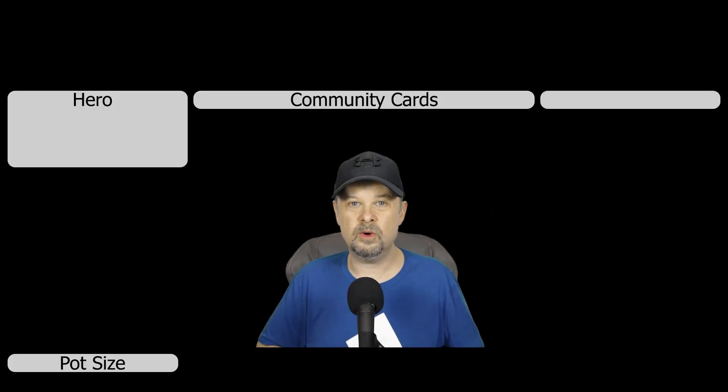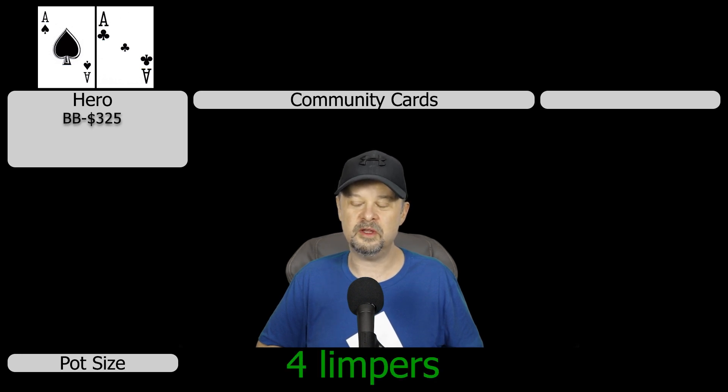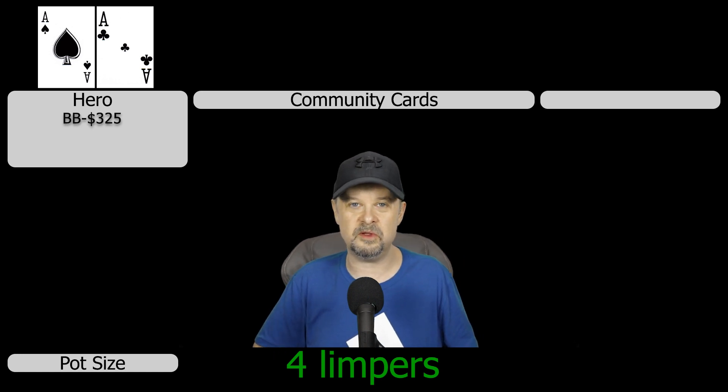In hand number one we are in the big blind with a $325 stack and we get dealt black pocket aces. By the time the action reaches me there are four limpers into the pot for two bucks. This situation happens pretty often at 1/2 games with multiple limpers. A raise is obviously in order, and generally I just raise to absurd sizes to maximize value when I have a hand this good.